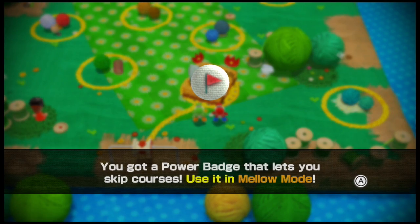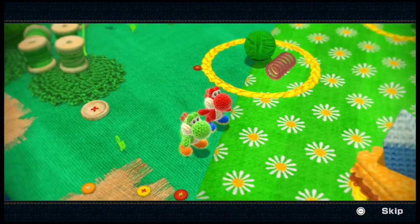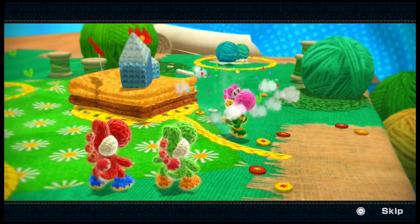You got a power badge — unless you skip courses, why the flip would you need mellow mode? Because babies. Nintendo has no faith in their players. I mean I know it's for younger audiences, but still.